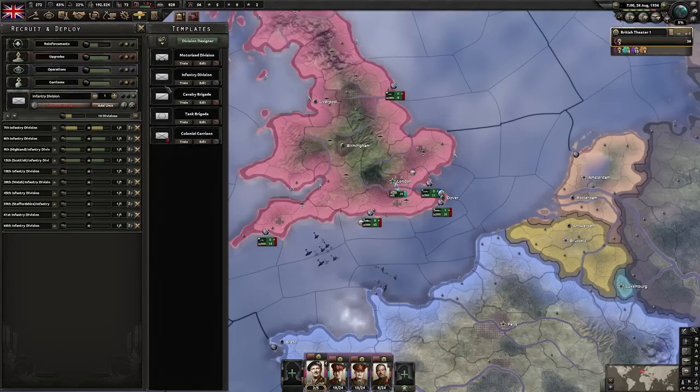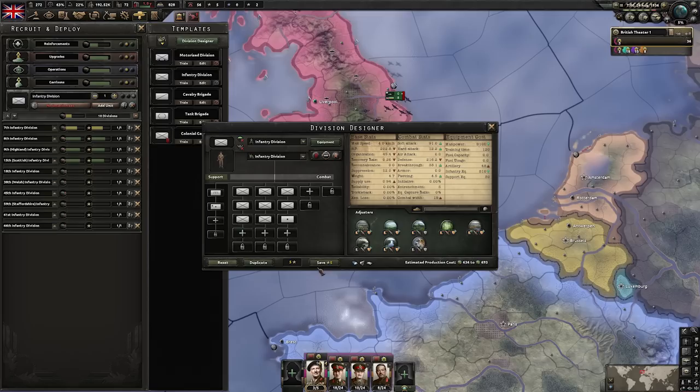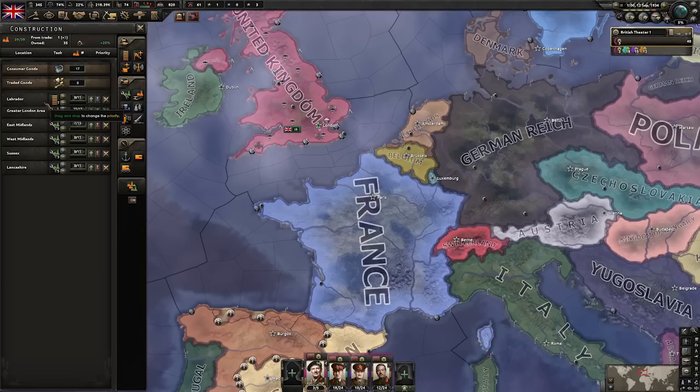Now with our five army experience, let's start using that to change our divisions slightly. Pick our infantry division and start swapping out one infantry battalion for an artillery battalion. And for our next five army XP, we'll do the same to come to a nice 7-2 basic infantry division. Now that the port is complete, let's drag our infrastructure up to the top so we can actually move some troops into Labrador.